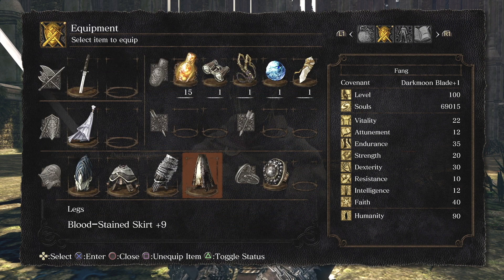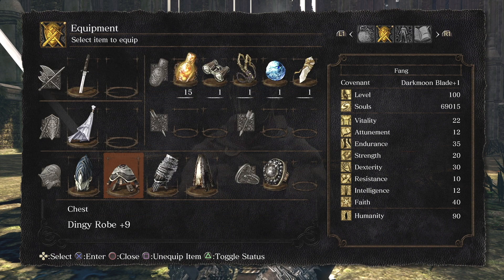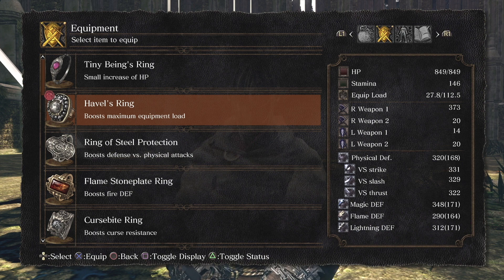That's the whole point of having 20 Strength with this build — so I can wield the Washing Pole and at least meet a semi-heavy threshold for a dex build, where I can quick roll, still move around pretty swiftly, and just get in and out and do what I need to do. It's nice to have the Washing Pole especially against heavier enemies because you have that reach.